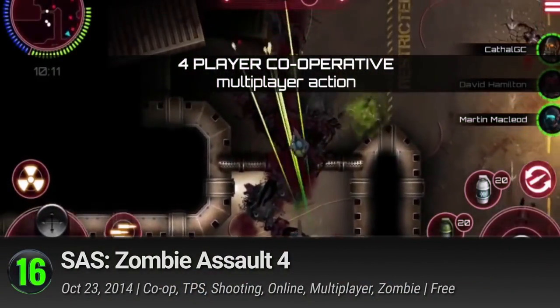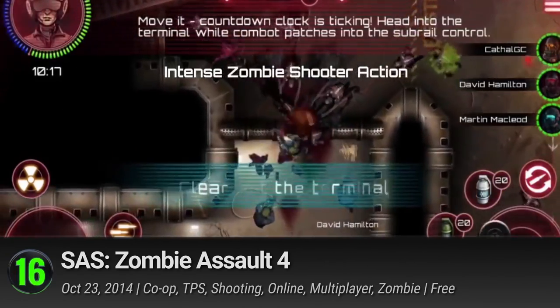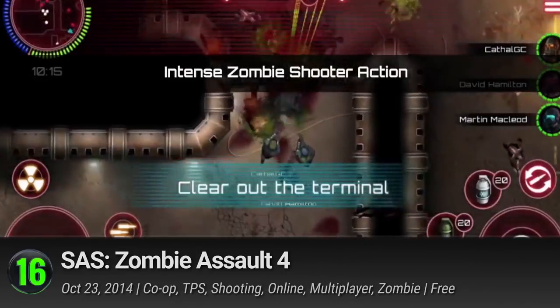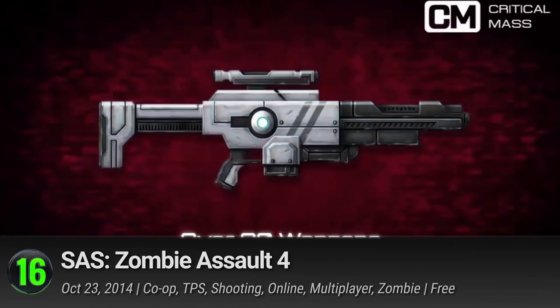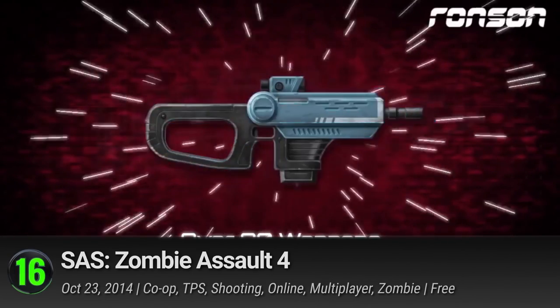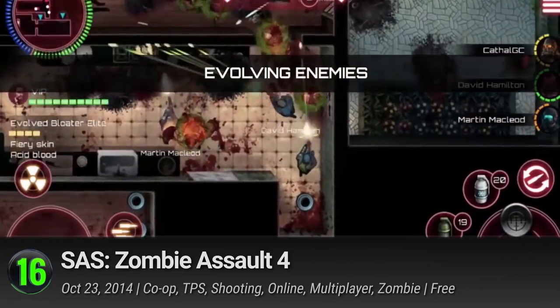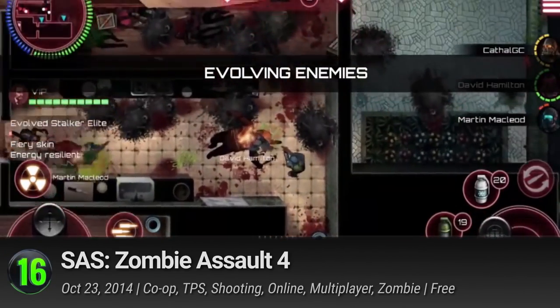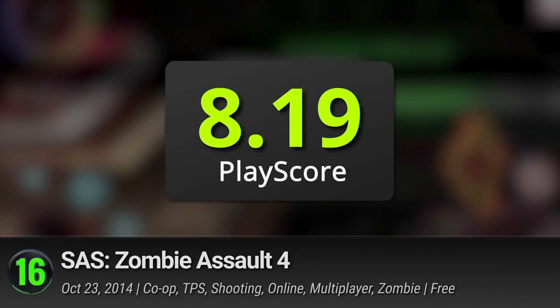16. Zombie Assault 4. If you love zombies, guns, and playing with friends, this game might just be for you. Choose from three character classes whose skills you can maximize in the skill tree, with hundreds of weapons and armor to help you purge the undead. You can team up with three friends in co-op mode — just make sure you're at a similar level. This top-view shooter has a PlayScore of 8.19.